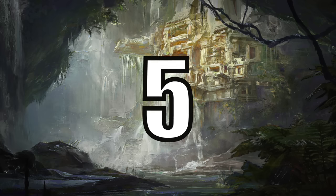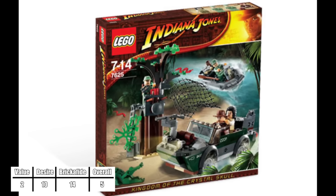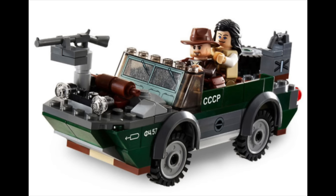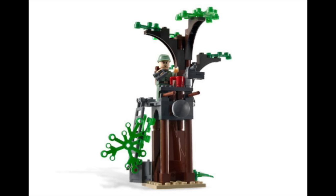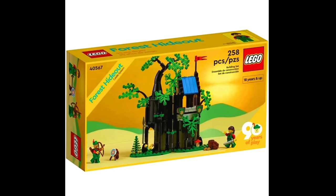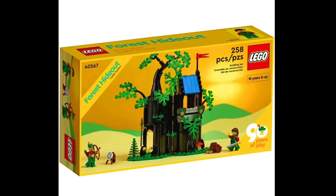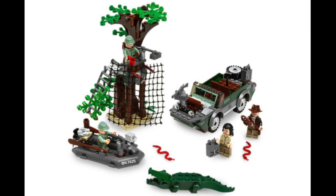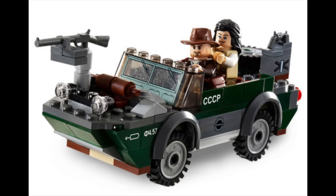Breaking our way into the top 5, we have the river chase scene from Kingdom of the Crystal Skull. This set comes with Indy, Marion, and two Russian guards, which is a pretty good figure selection, as well as a sub-aquatic vehicle, a motorized raft, and a rather lackluster tree build that I could have done without. But it does remind me of the recent forest hideout gift with purchase for some reason. Overall, this is a great looking playset for children and I love the look and the color scheme of the sub-aquatic vehicle.